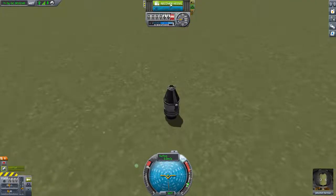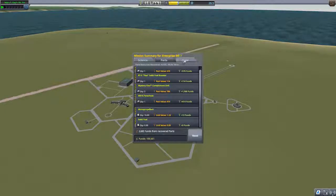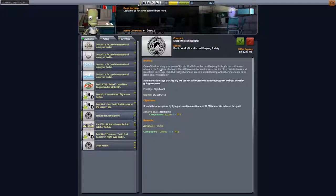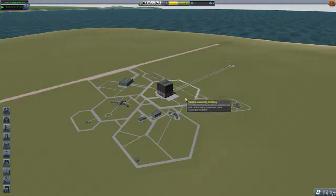That is our first successful launch - nice and easy. Let's recover the vessel. We got our crew report which gave us 1.5 science, we observed the mystery goo twice - 3 from the launch pad and 7 from flying. We also recovered our parts so we got most of our money back. We've done both goals. Next up: escape the atmosphere and orbit Kerbin - that might take a while.